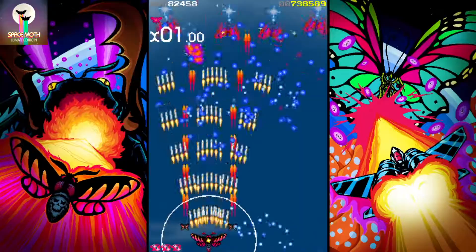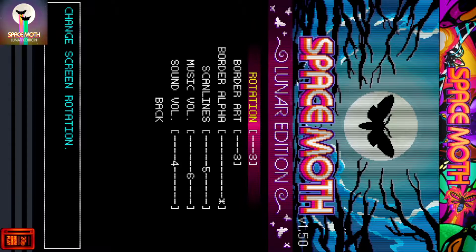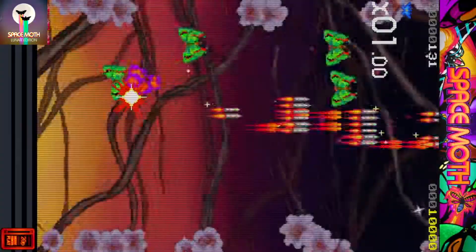Outside of that, you've also got plenty of different graphical options, for if you want scan lines or not. I'm personally well beyond that fad now and prefer a clean screen, but it's there if you want it. You've also got tate mode available, which is great for those of you that want to spin your TV round 90 degrees — but you'll have to physically do it on your TV as well, because the control scheme doesn't map with it, so it is a real true tate mode.